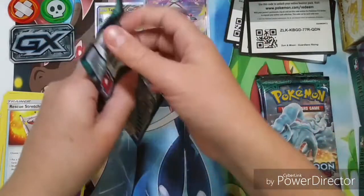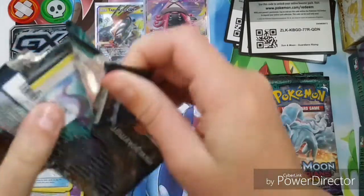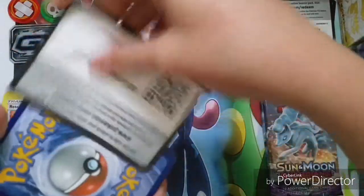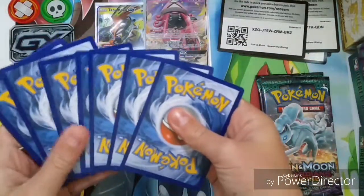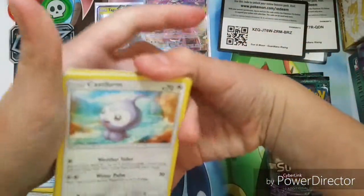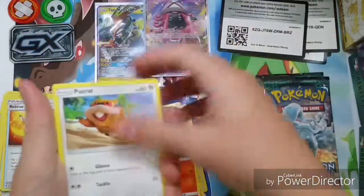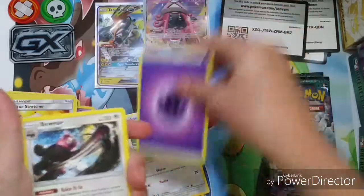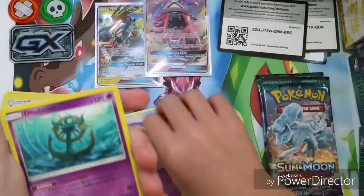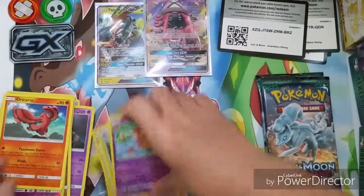Into my last three packs — can we get something else? Pack six: Skitty, Snorlax, Pancham, Litwick, Butterfree, psychic energy, Bewear, Prickly Kale, Slowbro, Delmise, a reverse rare, and an Oricorio. Pretty good.